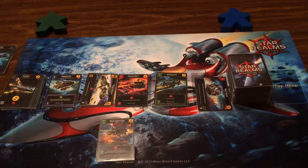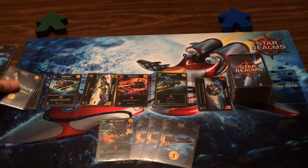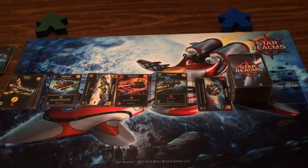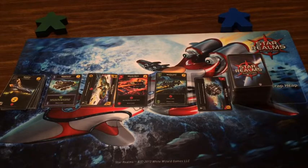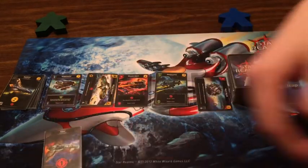I got my Blob Destroyer down so I'm hitting you for six. Three Scouts, and still nothing I can buy off the trade row so I'll take an Explorer. What's the problem with everything so high up there? I don't even have anything I could scrap to get more money.